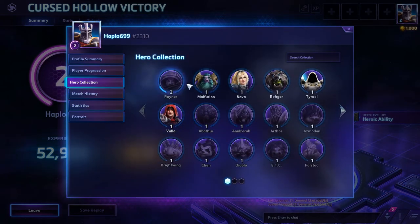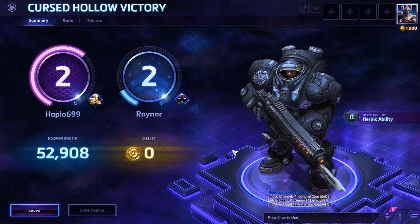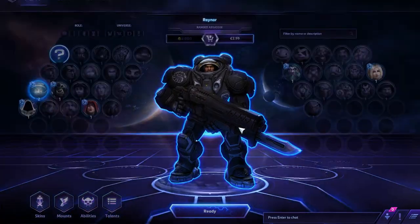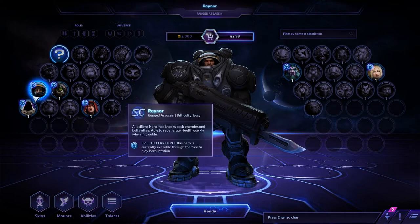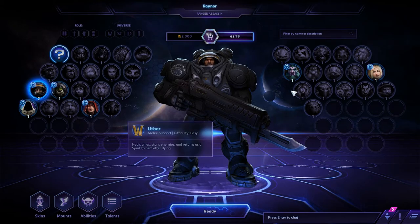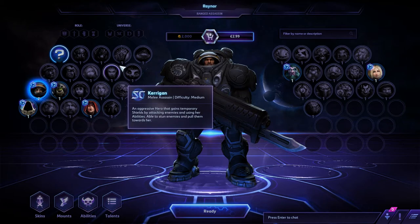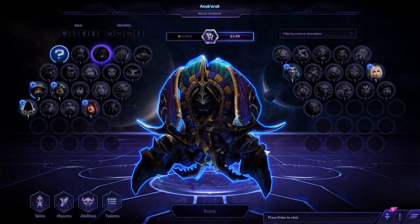Here are the ones that are currently available. If I go into the full roster, we can have a look. All these guys are currently available — you either have the guys that are in rotation, so the highlighted ones: Rhaegar, Valar, Raynor, Tyrael, Aetherian, and Nova. But all these other guys you can play as well — they rotate through.